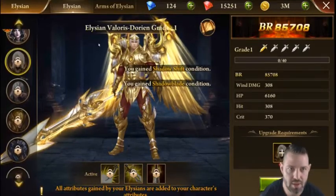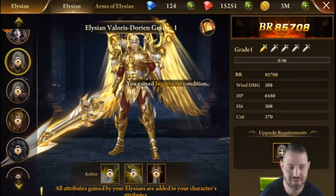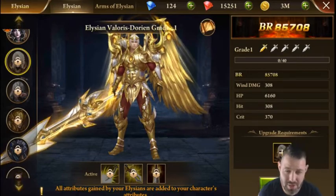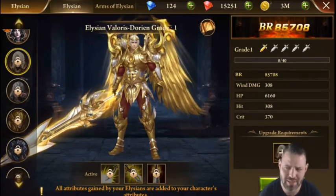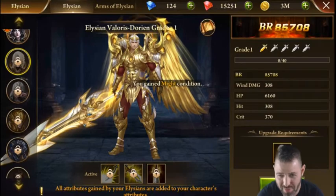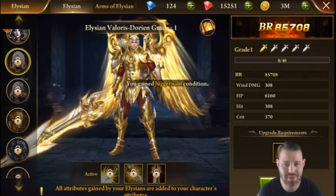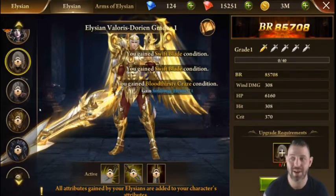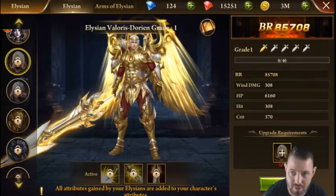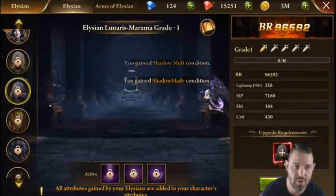They came out with quite a few new ones recently. The Elysian for Valoris gets unlocked from VIP level 9, but not only is VIP level 9 a lot of money, it also costs around 5,800 diamonds — which is like $58. So on top of the money you're spending to reach VIP 9, you also have to spend diamonds just to unlock them. I haven't done that yet because I've used my diamonds for events to get mythic stones, but I digress.